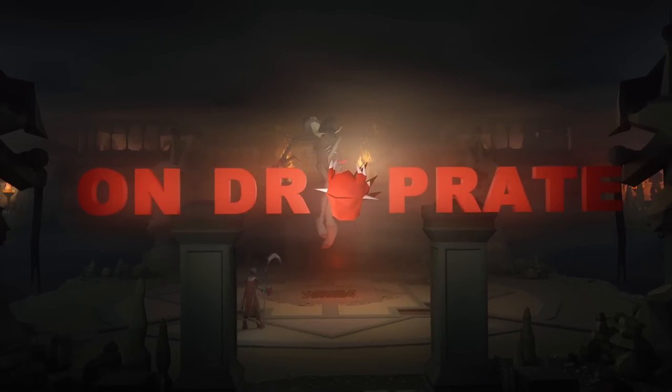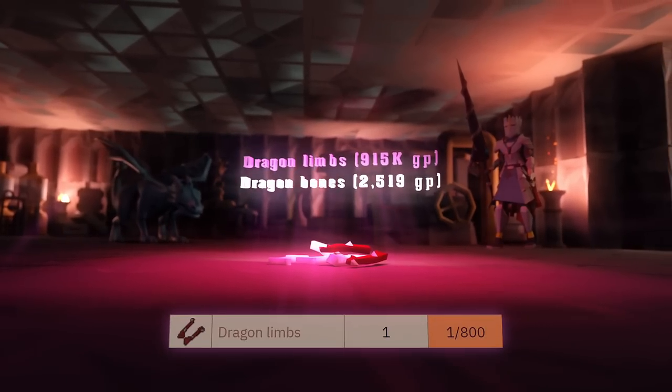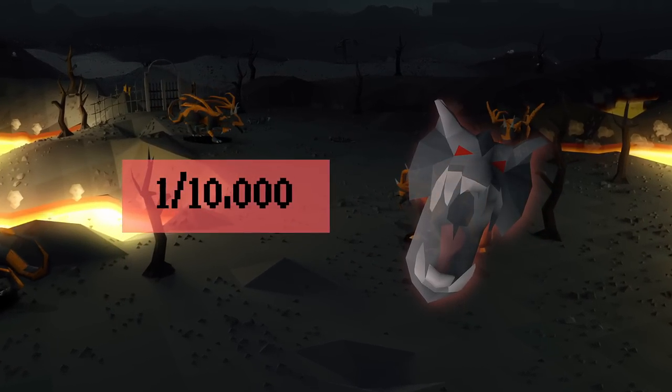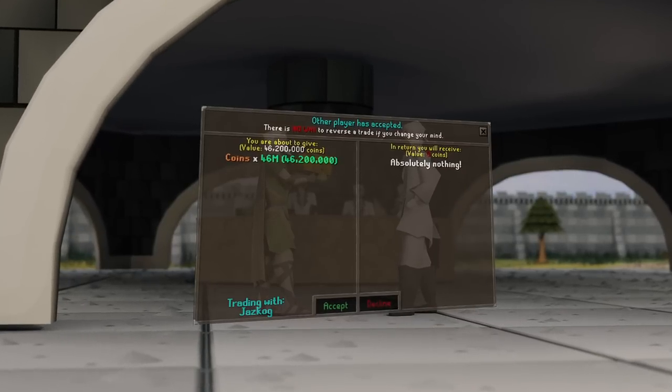This is OnDropRate, a series where I hunt items in Old School Runescape within their stated rates according to the OSRS wiki. If I get the items within their rates — for example up to 10,000 lava dragons for a visage — I get to keep everything I earn during the grind. If I do not receive it, I have to give away half the loot to you guys, the viewers.